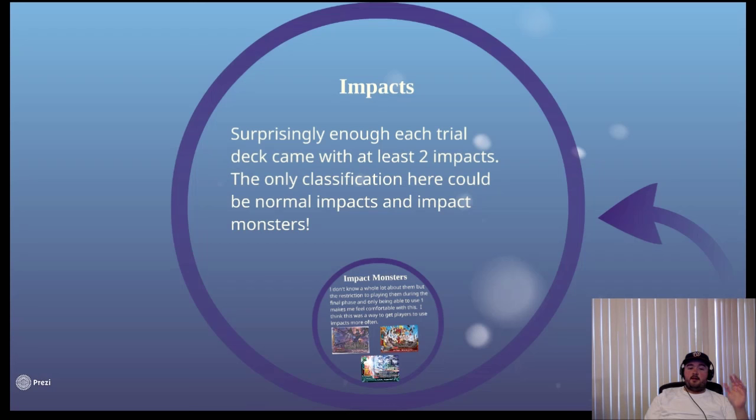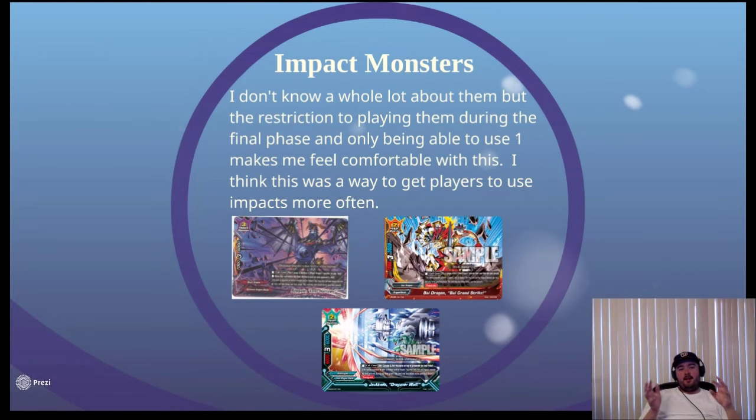Finally, impacts. Surprisingly, when you look at all the trial decks they each came with at least two impacts — most times between two and four. With the newer Triple D decks they come with four impacts and four impact monsters. Impact monsters are interesting — some people have proposed some wild things with dragon attribute cards for dragon impact iron decks. But the restriction of playing them only during the final phase keeps them classified as impacts. I think this is kind of a gimmick to get players to use more impacts, since outside dragon world they weren't getting much love.